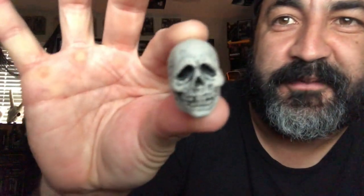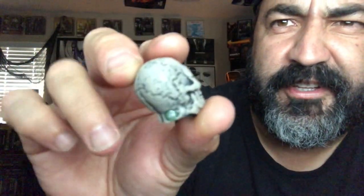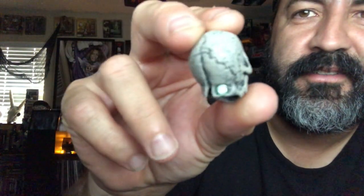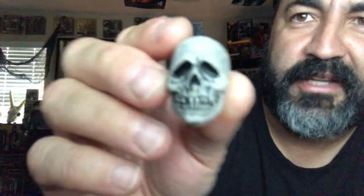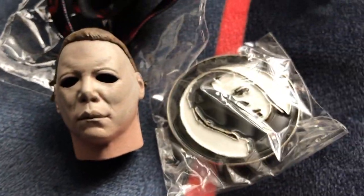Last one — the toy capsule Halloween 2 collection from NECA. Hit up your local Walmart and see what they've got. This last item is awesome — it's from Halloween 3, the skull mask! You can see the Silver Shamrock logo right there in the back. 'Happy Happy Halloween, Silver Shamrock!' Another pencil topper, or add it to your collection. Hit up your local Walmart, or leave in the comments your favorite kill from the Halloween franchise and I'll pick a random winner and mail this out.